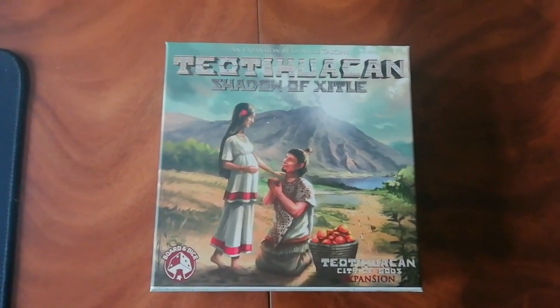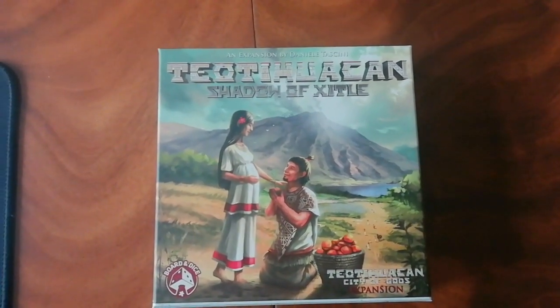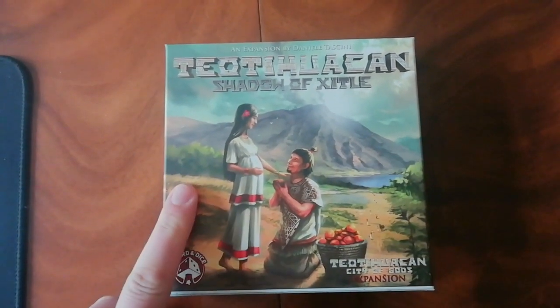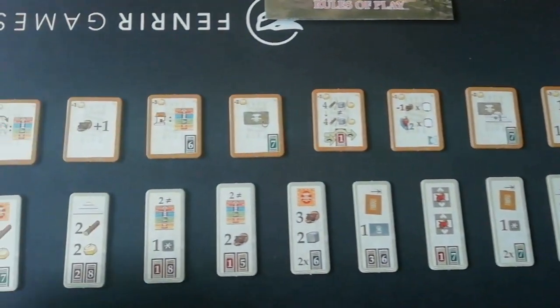Hey everybody, today I'm taking a look at the second expansion for Teotihuacan. This is the Shadow of Xitle — I think that's how you pronounce it anyway. This one is a very small box expansion which only contains 10 new technology tiles and 10 new starting tiles. So let's take a look at them.